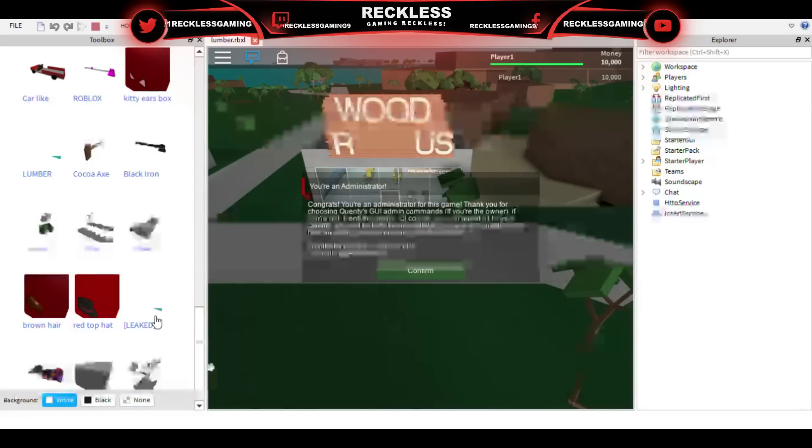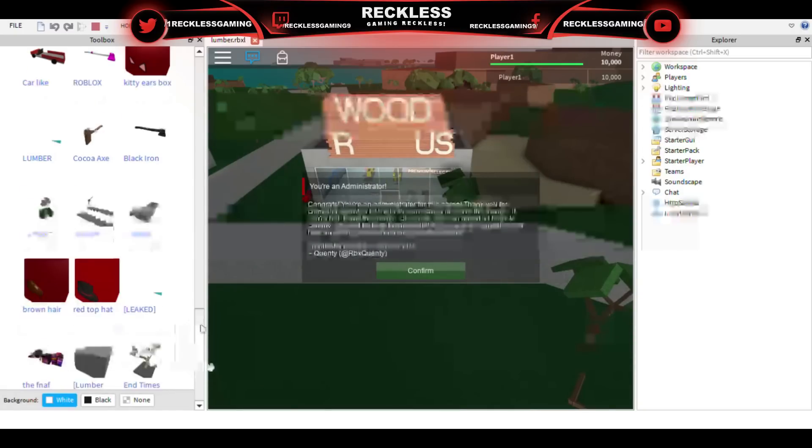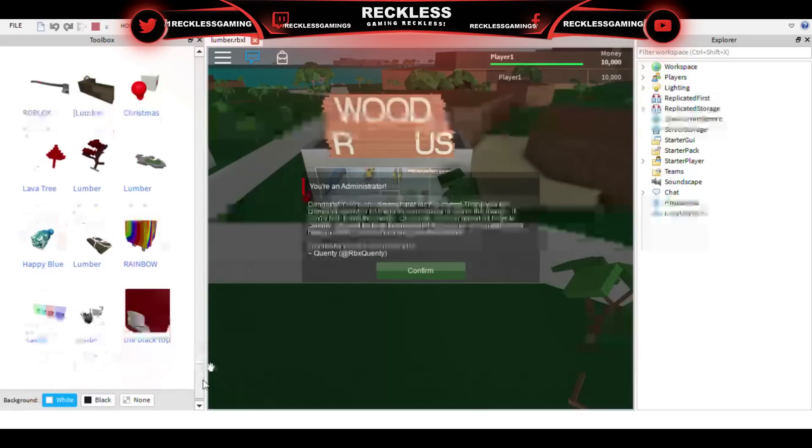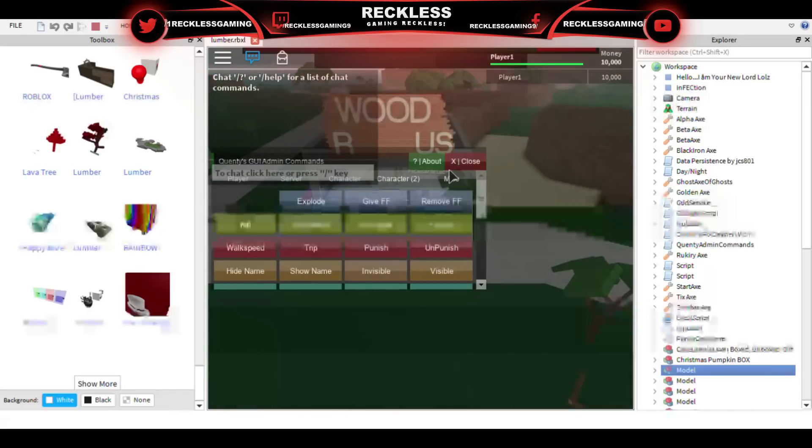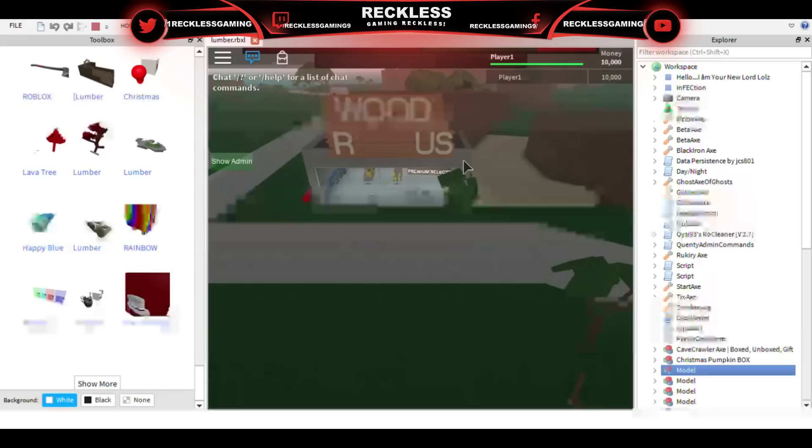If the download does not work, scroll all the way over and it might say 'Lumber Tycoon 2 full map leaked.' You can use that option if the download does not work. They have a lot of them up there and it's pretty cool that you can get Lumber Tycoon 2 basically for free — you do not need a hacker or anything, this is all legit.